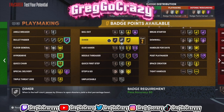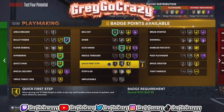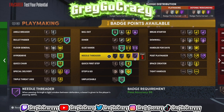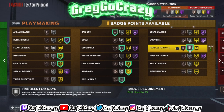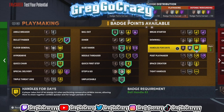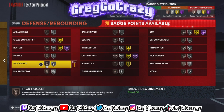For the playmaking, this player does get hall of fame bullet passer, so you can throw the ball in the right spots. I'm a pass-first player, so hall of fame bullet passer is what I'm looking for — it's gonna work wonders. I switched it up to give him silver stop-and-go so I could get gold handles for days. When you use this build as a rebirth you do get to choose where you want to put your badges.